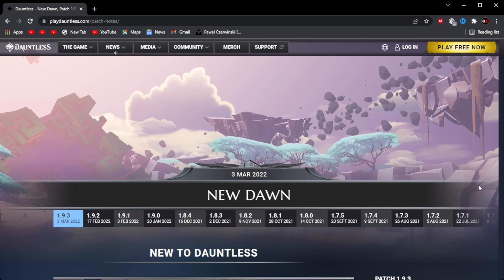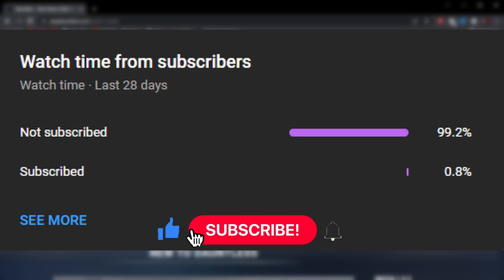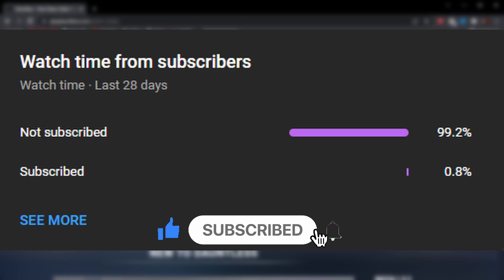Hey, what's up, it's Kiowa, and welcome back to another Dauntless video. So in today's video, we're gonna be checking out these new patch notes, which are 1.9.3 patch notes coming out on 3rd of March 2022. And it's titled New Dawn. So before we get right into the video, make sure to subscribe and leave a like. A large portion of my viewers are not subscribed to the channel, so if you do, I'd love that. So now let's get right into the patch notes.